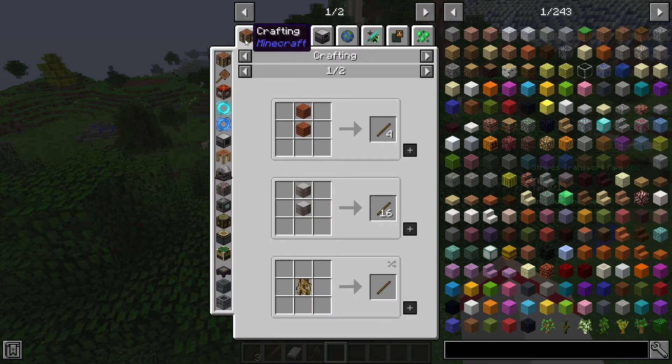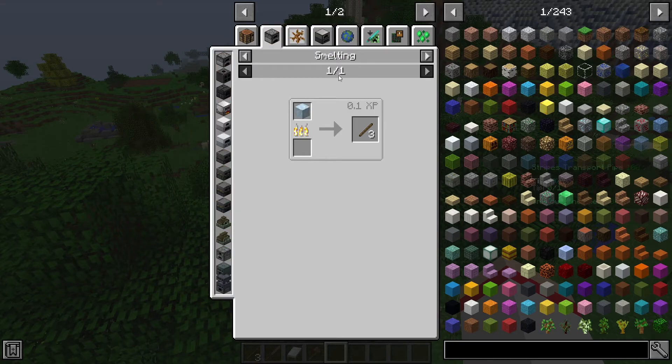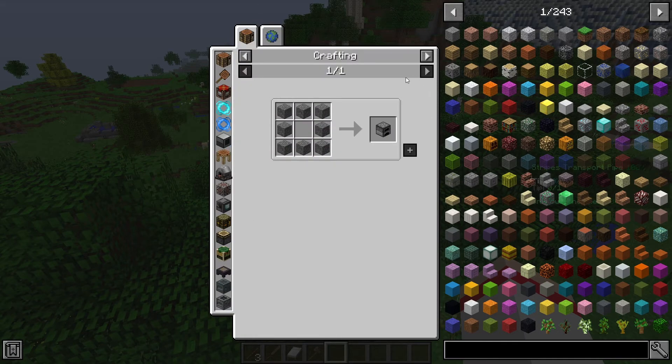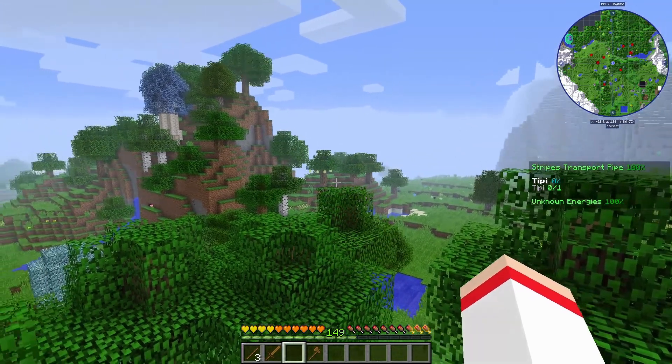If you decide to use smelting instead of the crafting table, on the left side there are 15 machines you can use just for that process. Let's say you decide to create sticks by smelting — you'll need a machine called a furnace. To craft that furnace, just left-click on the picture here and a window pops up showing you the recipe in a crafting grid, which is pretty easy. And now you're a pro who knows how to use JEI and the intricacies of crafting.